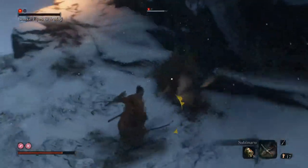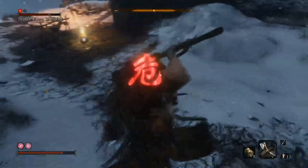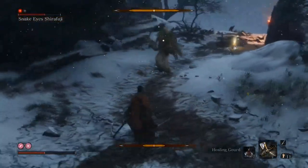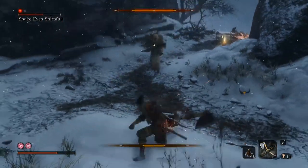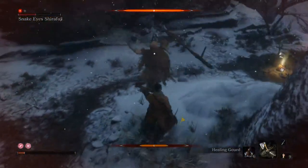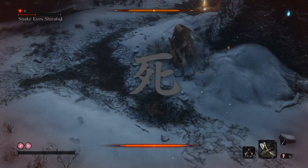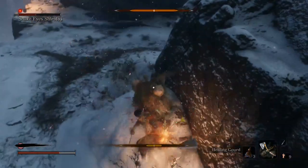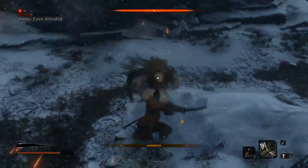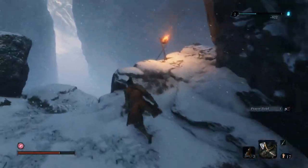Unbelievably it worked. So use Sabi Maru — poison him — it fills up about half his posture meter and then it doesn't go down while he's poisoned. Then you whip out the axe and go to town on him. Be careful because he can still kill you, and I was very sloppy here because it was about five in the morning and I just wanted him dead. But it's fine — you've hacked off half his health and still have all your heals, so you just wail at him. You just need to watch out for the unblockable. Absolutely doable.